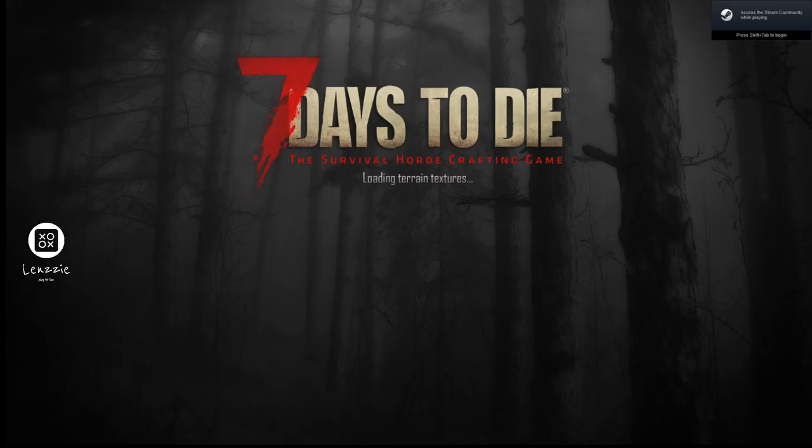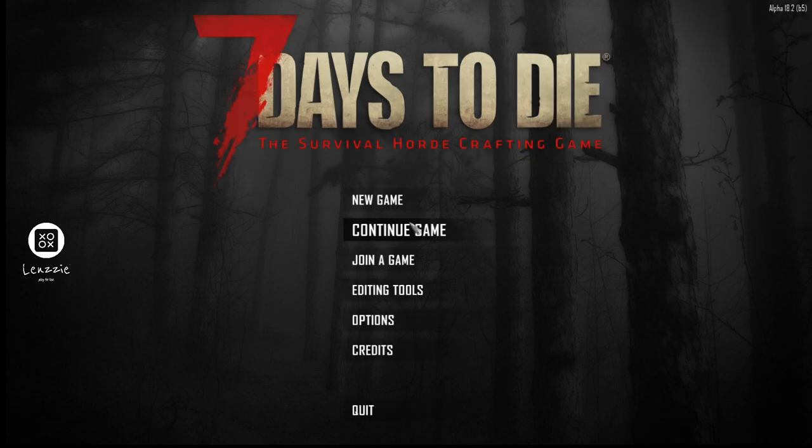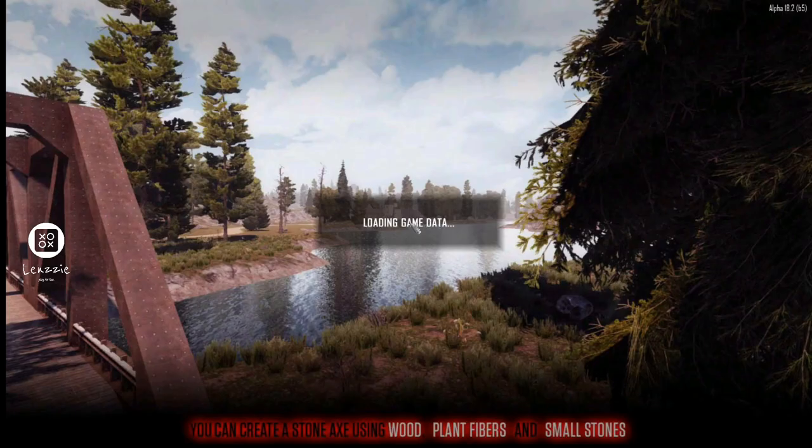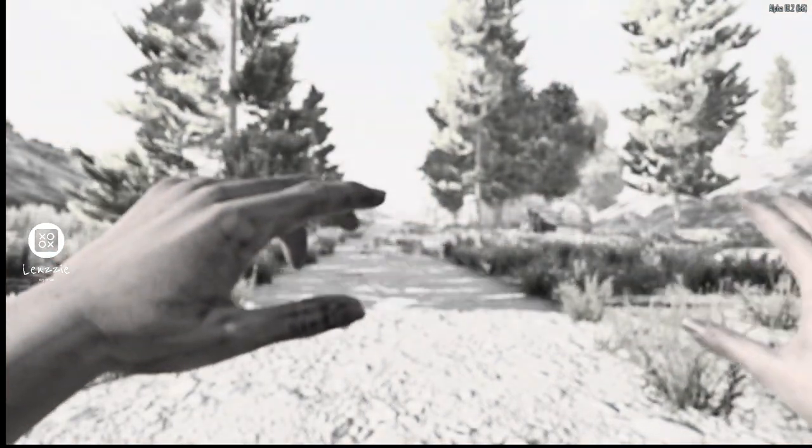Hi everybody, welcome to my channel. I'm doing a quick recording of the Capo escape room that he set up. I'm going to do it as an unlisted video. Quite a few people have done this and I've seen it on YouTube. I did start this game up earlier and needed to take the dog out, so I quit, deleted everything, and I'm starting over again.